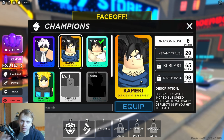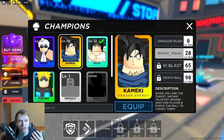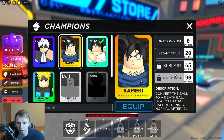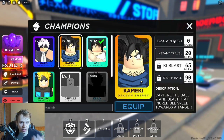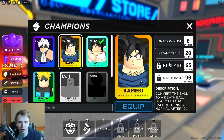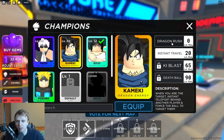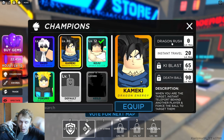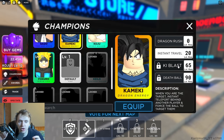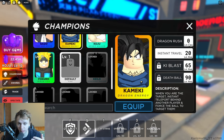Take the time to study these abilities and really think about how you can use them in unique, smart, and powerful ways. Pick a character, level them up, and practice — see what you can do with Instant Travel combined with Ki Blast, think of different combos. That's going to work your game IQ, and especially against average players, having a smart approach will let you trip people up easily and raise your chances of winning a lot.